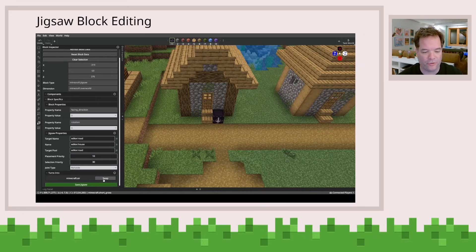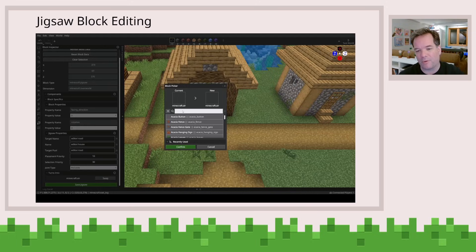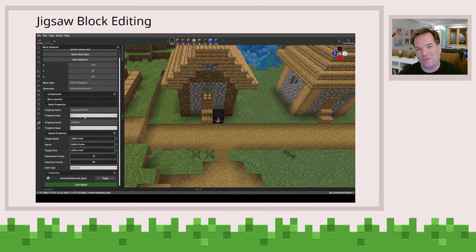And then you can also choose what it turns into, so that when the structure is placed inside of the world, you don't ever want players to see your jigsaw blocks — you want them to see something else. So you can specify what it will turn into when it's actually created as a structure inside of the Minecraft world.